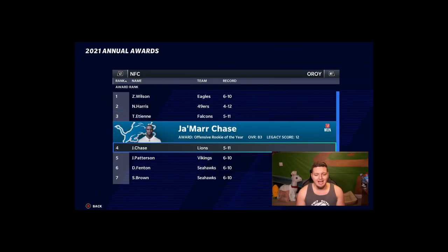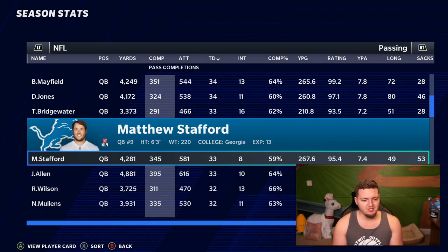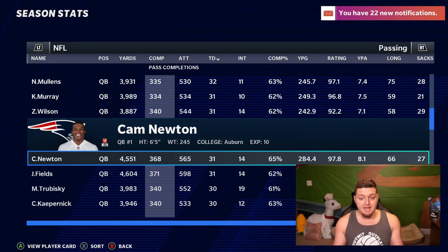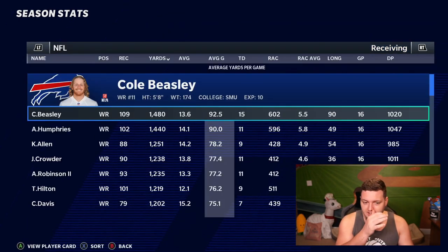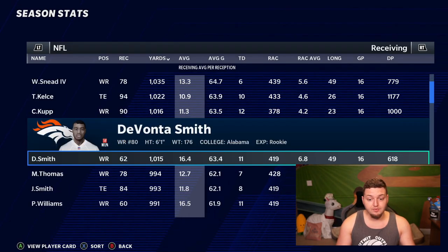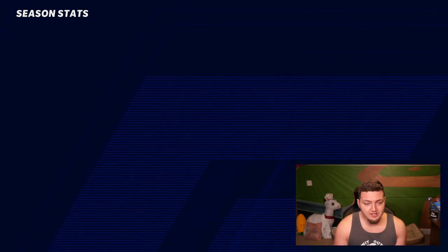NFC Offensive Rookie of the Year goes to Zach Wilson, who apparently started for the Eagles. What a weird life. Trevor Lawrence had a great year — 34 touchdowns, 10 interceptions, 4,200 yards. Zach Wilson had 31 touchdowns and 14 interceptions. Cam Newton bounced back a little — 4,500 yards, 31 touchdowns. Devonta Smith — who would have thought differently — 1,000 yards, 11 touchdowns. Let's go Devonta.